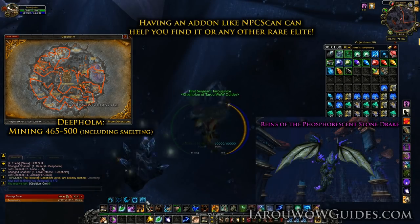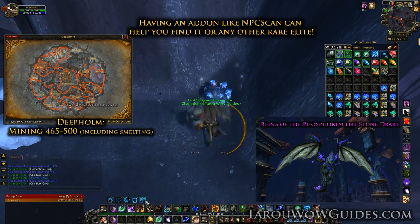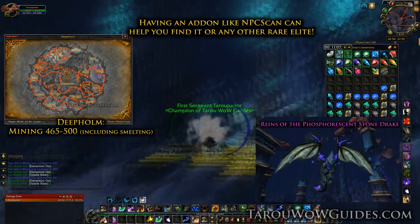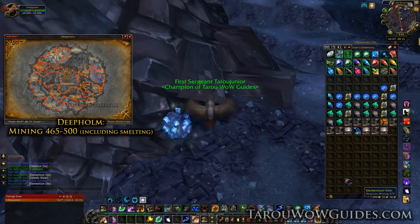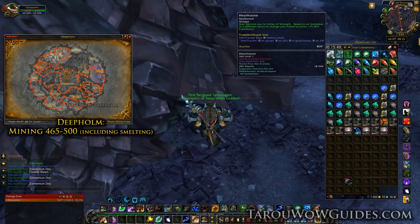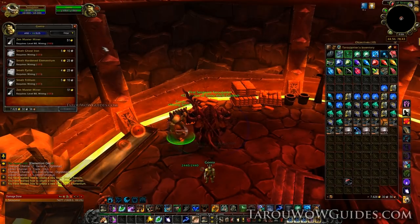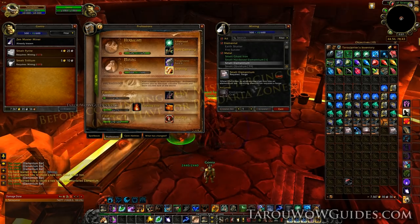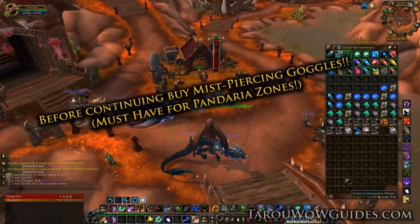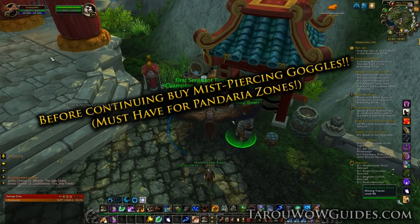As a bonus, farming in Deepholm can give you a chance at the rare elite Stonedrake Aeonaxx, who drops Reins of the Phosphorescent Stone Drake. After you make a lap or less, you should skill up to around 490 and can hearth or take the portal back to Orgrimmar or Stormwind, as long as you have 2-3 stacks of Elementium Ore to smelt to 500. Once you smelt your Elementium to 500 and learn everything available including Zen Master Miner, you can finally head out to Pandaria's Jade Forest and start farming the max level ore, Ghost Iron. This is where things really get fun.